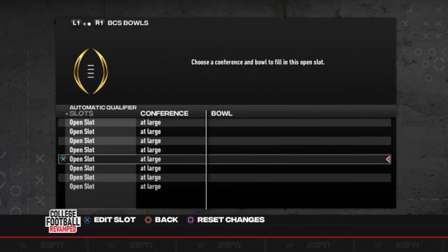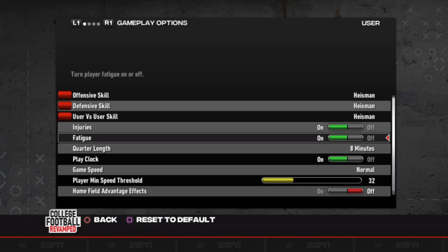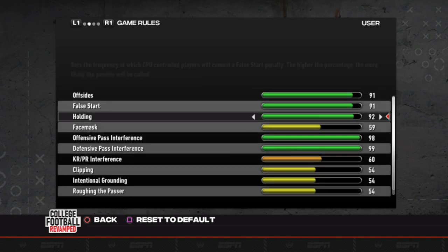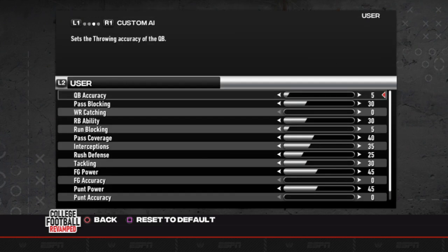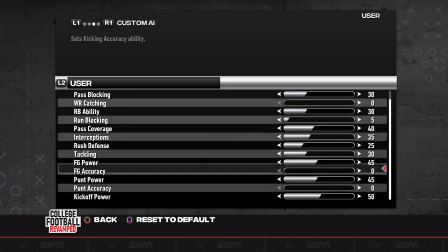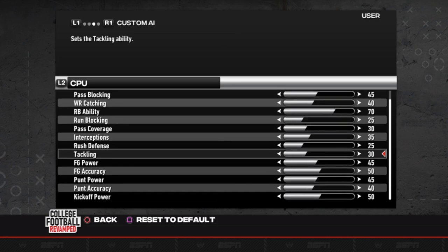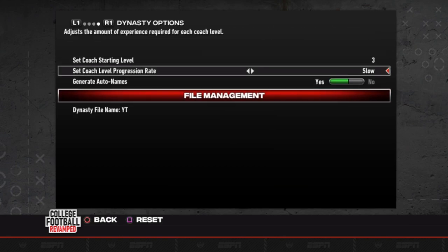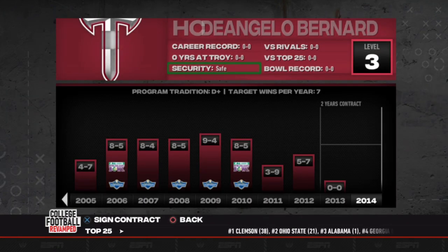We'll see if this series will continue on the channel - that's going to be up to you guys. Make sure you drop as many likes as possible and leave as many comments as possible. These are the sliders and penalty settings that we are running with - this is all JKits sliders on Operation Sports. I will leave a link in the description below so you can check them out. Here is our Troy Trojans with D'Angelo Bernard looking to take the job.